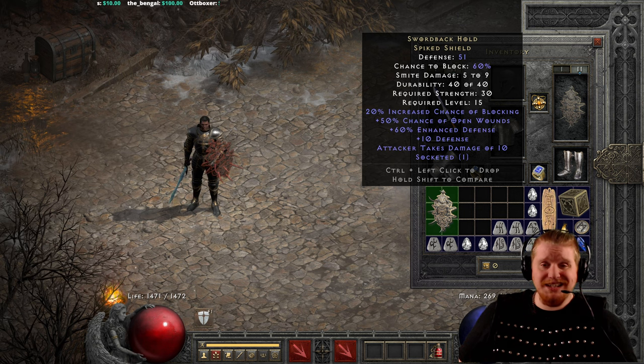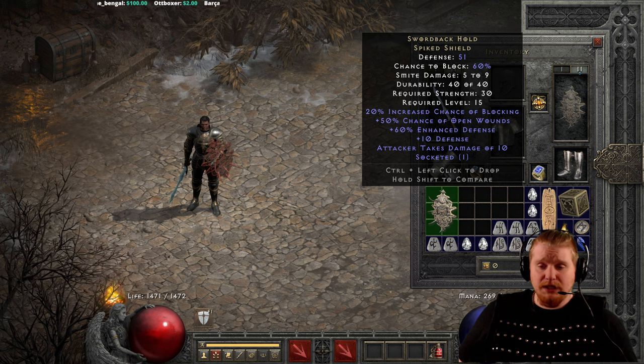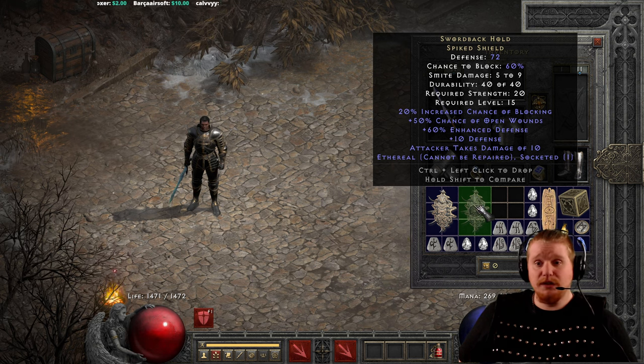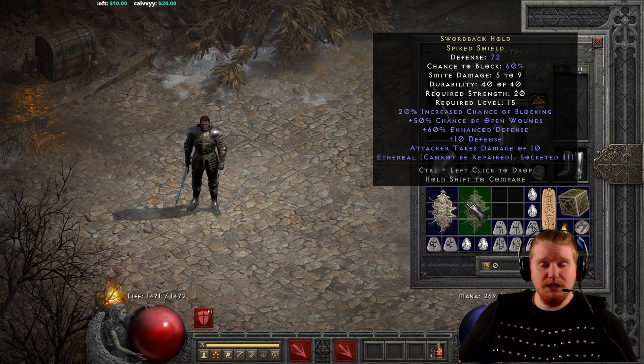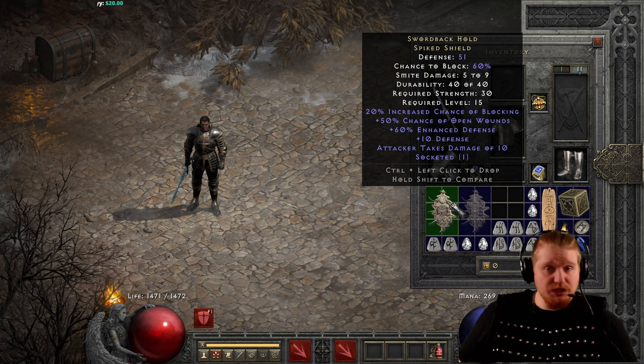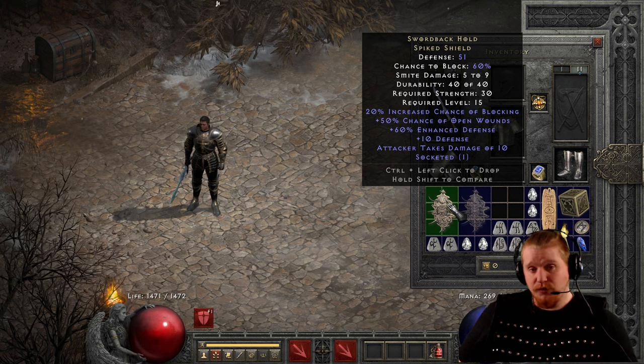You can add a socket to this, but not until you get to Act 5. The ethereal version has 72 defense and all the same statistics for durability, smite damage, and level requirement, but it has 10 less on the strength requirement — only 20 — because all ethereal items have 10 less stat points, not 10%, just a flat 10 removed from the item.